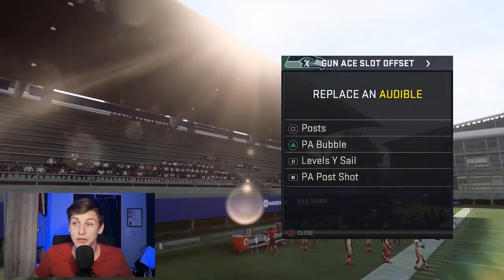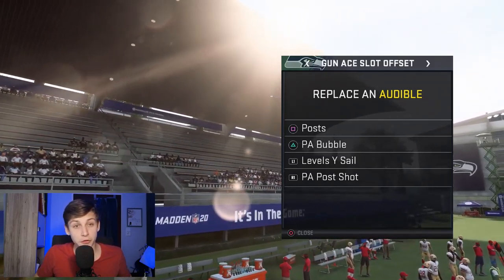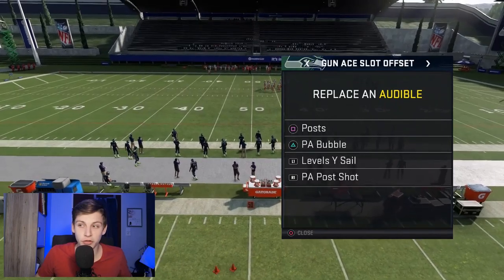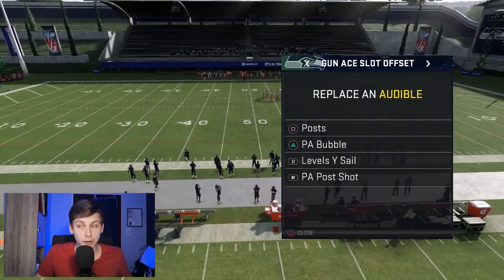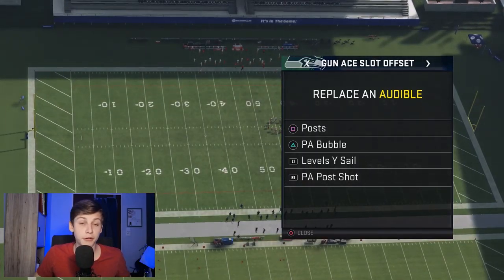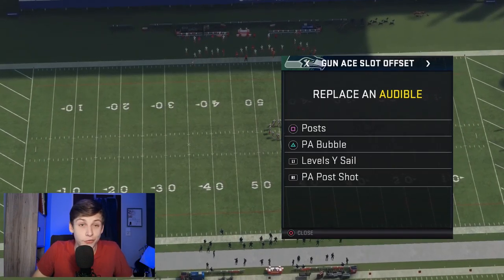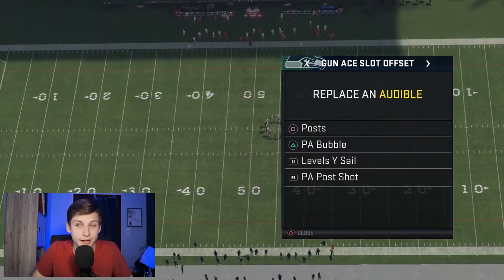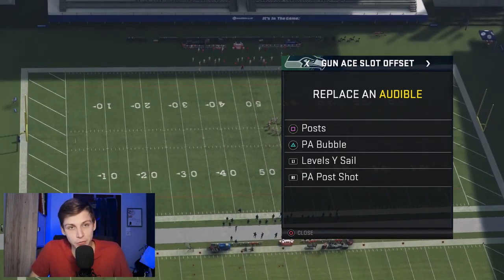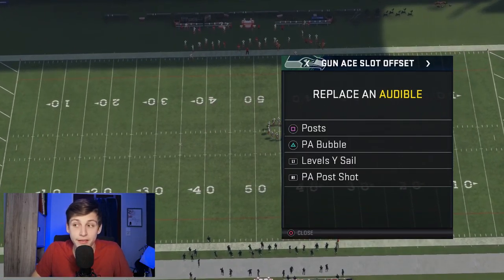On the play call screen for Gun A Slot Offset, I'd recommend audibles: Posts, PA Bubble, Levels, Wide Sale, and PA Post Shot. Post is a very good all-around play. PA Bubble has a good run and the bubble can pop for a lot of yards. Wide Sale is really tough to guard because it stresses many areas of the field. PA Post Shot gives you a lot of opportunity to get deep passes down the field.